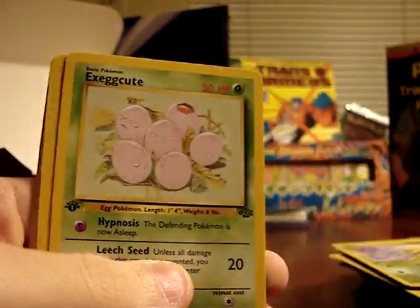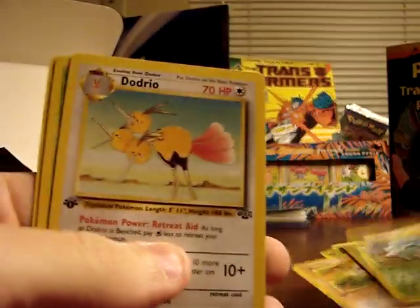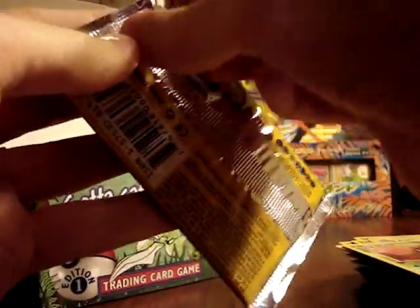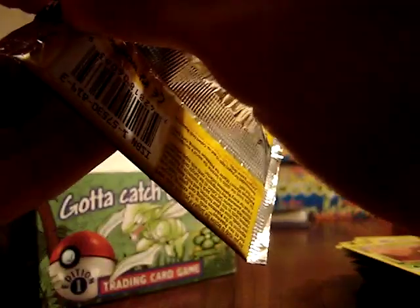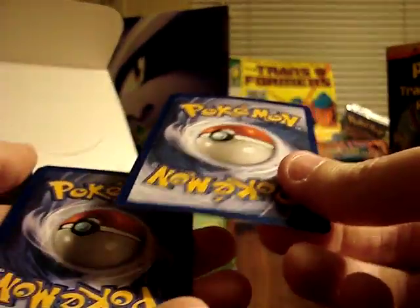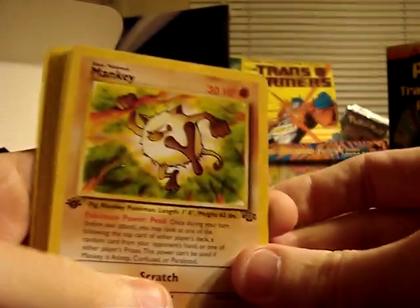Goldeen, Pokeball, Oddish, Nidoran Female, Bellsprout, Exeggcute, Mankey, Nidorina, Dodrio, Gloom, and a Pidgeot non-holographic. Some of these I may resell on eBay. I haven't really decided yet if it's worth the time to get them graded and then sell them — I may just sell as some sort of a bulk collection. If anyone has ideas, feel free to comment and let me know what's the best way to handle these cards. I can feel this next pack has a slight bow — I'm going to guess this one is a holographic, since older holographic cards tend to bend a little bit more.